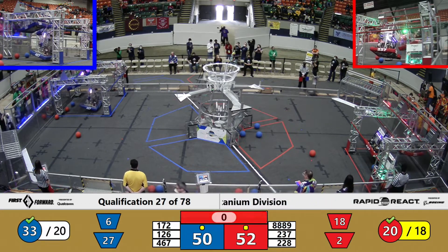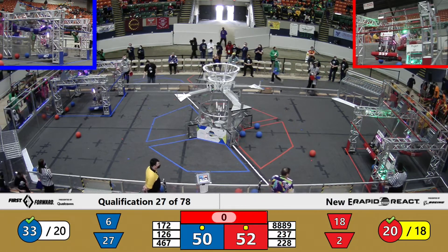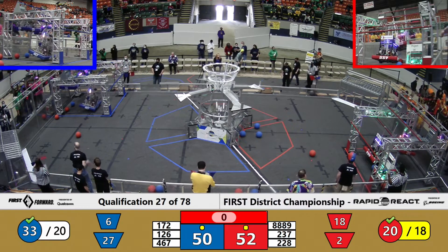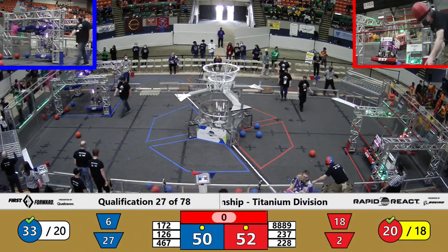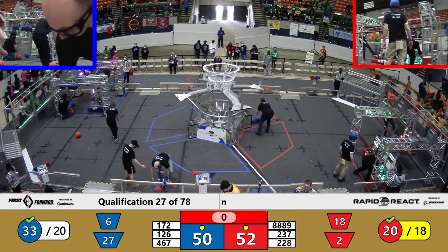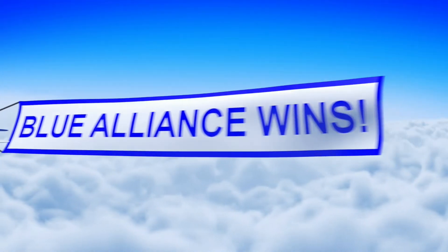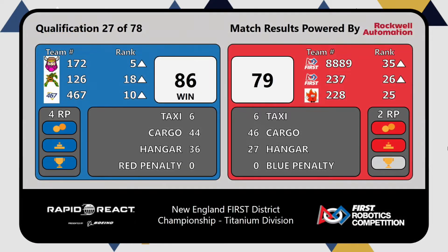There's two points separating on the board. We've got three climbs for Blue and two for Red. 228 hanging by a thread, but that will still count as a traversal climb. 237 is up on the mid rung — that will give them a little bit of points. Both sides should get a rank point for the hangar, and both sides with a rank point for cargo. All that's left is the two rank points remaining, and those will go to the Blue Alliance, who come ahead with 86 points and the win.